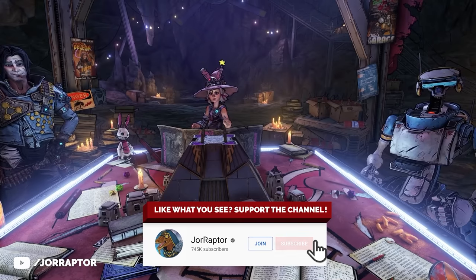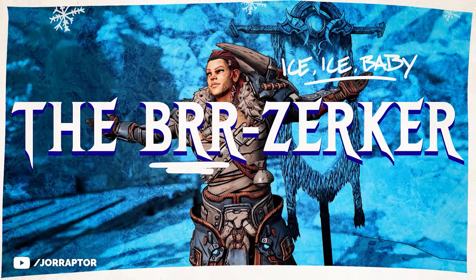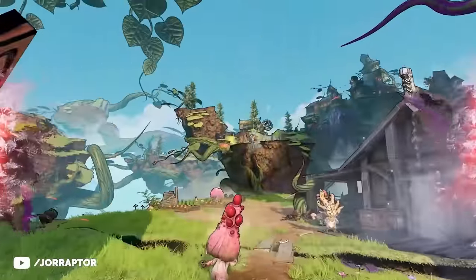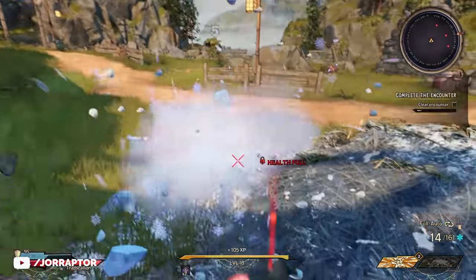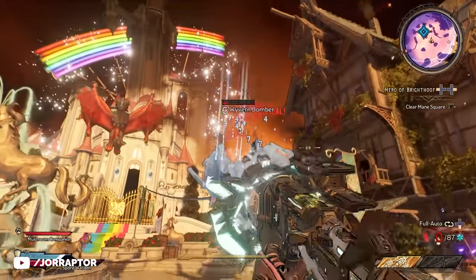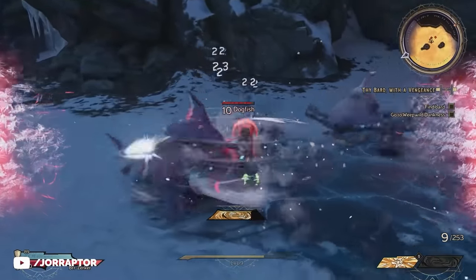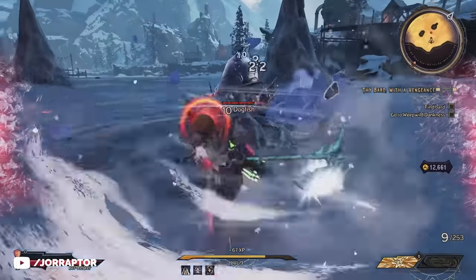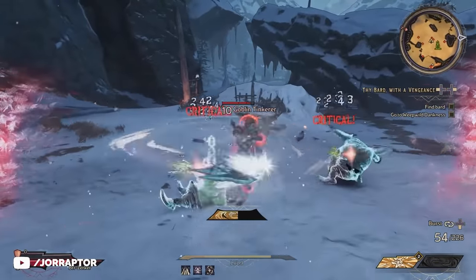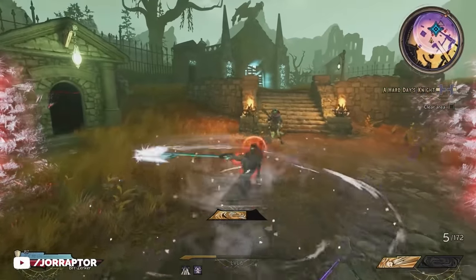Next up is the Brr-Zerker, which as the name suggests is all about frost. This is a really nice effect that slows enemies, deals damage over time, and can also completely freeze targets in place so you can easily take them out. With the first action skill, Dreadwind, you zoom out and see your character spin around very rapidly to deal frost damage, which works surprisingly well against groups of enemies — especially melee targets, as they will stay close to you. Just be careful when facing ranged enemies.